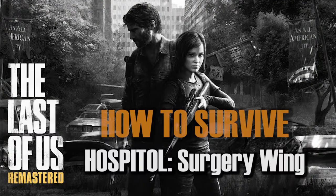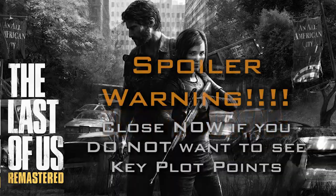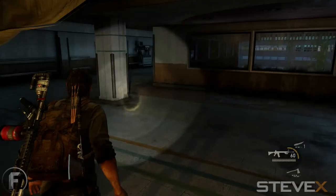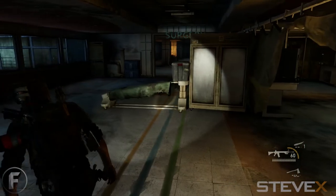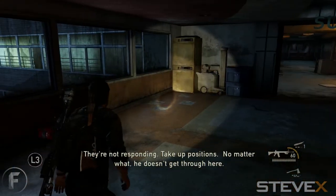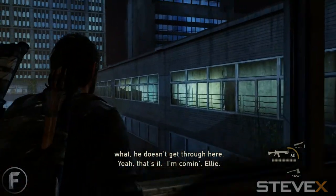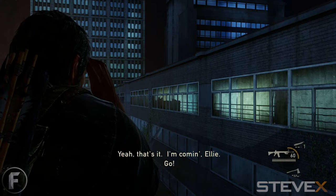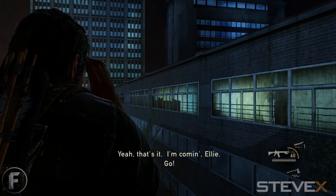Hey everybody, Steve X here bringing you another how-to-survive video for The Last of Us Remastered. Today we are at the firefly hospital at the end of the game in Salt Lake City. This is near the end — one of the last battles you're going to have. You're looking for Ellie and you're about to come into a room with about seven to eight armored firefly personnel that you need to take down.